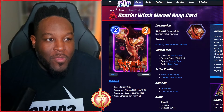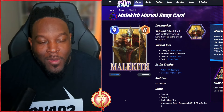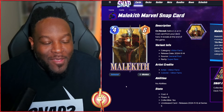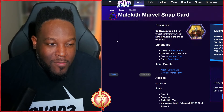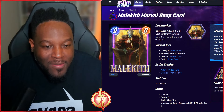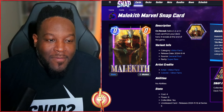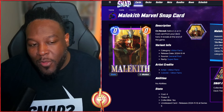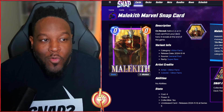Then the star of the show: a Victor Farrow variant of the one and only Malakit. The animation for Malakit should be pretty cool — we see stuff happening in the background, the hair moving. It's a fairly basic animation style, kind of in line with the Frigga variant that everyone loved. Pretty cool, pretty awesome — cannot wait to get it.